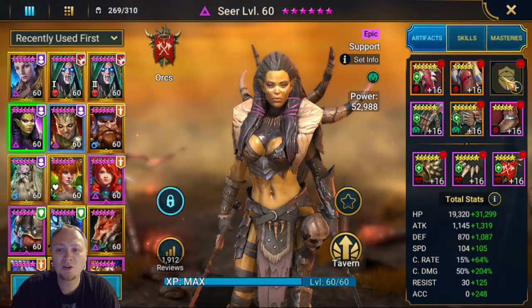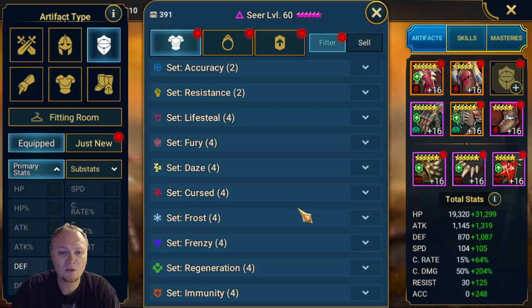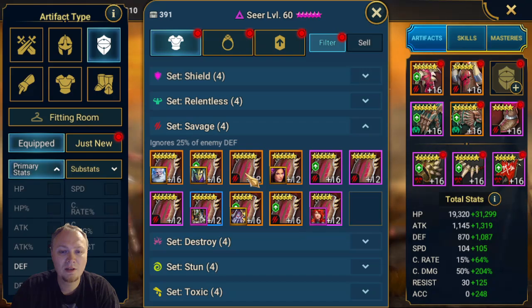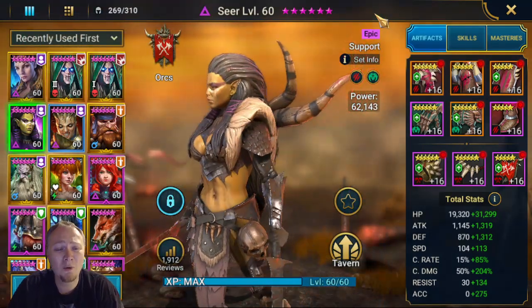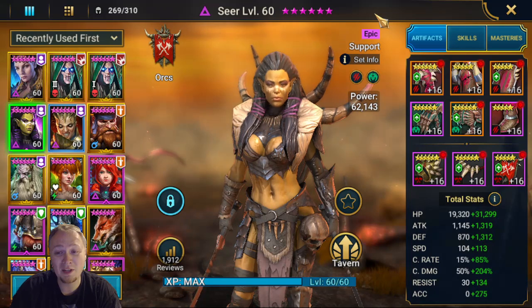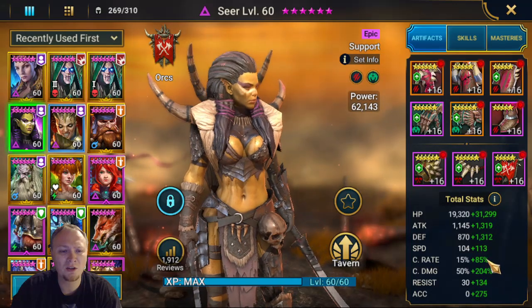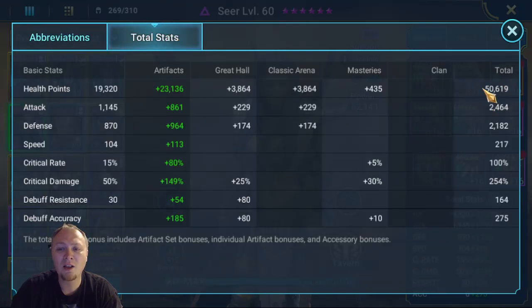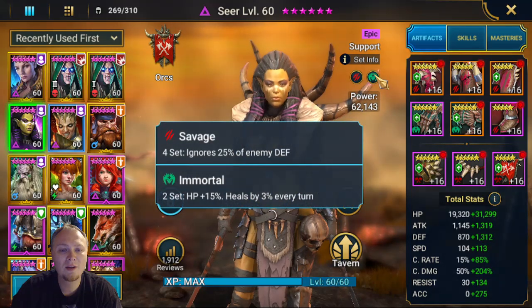Seer is missing her shield — oof. I know exactly who it is. It's sitting right here because I was testing Tumasia in one of this week's other videos and I borrowed Seer's shield. Even without that shield, we must have got lucky on the crits for the waves. But anyway, here are Seer's normal stats: a lot of HP, which I really love, some defense, crit rate, crit damage, accuracy — all in Savage gear paired with Immortal.